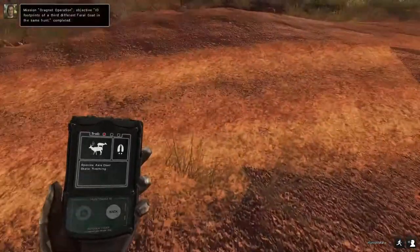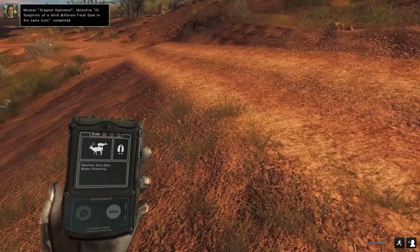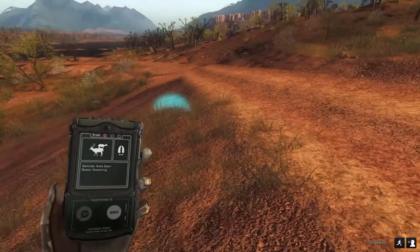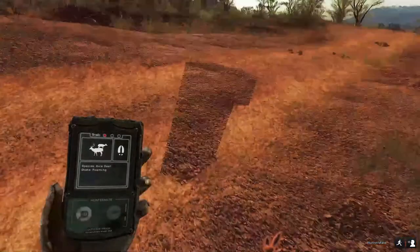Oh, there's an axis deer - ID footprints! So we're going to hold on to that one. That might be the same one that ran off. You can see I had a goat, roo, and axis deer right here all together.